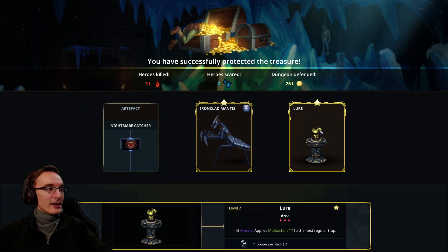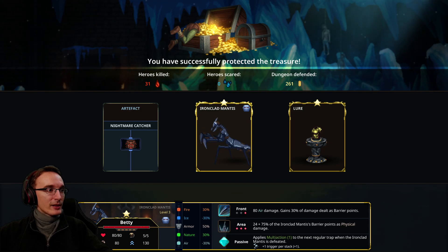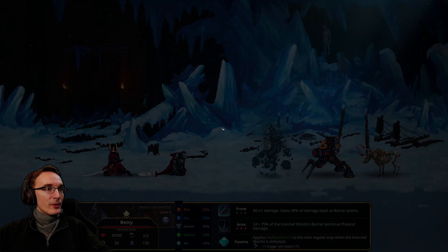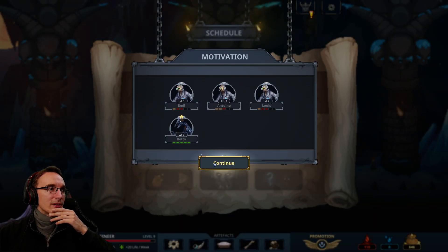What do we get? Another lure — I don't think so. Nightmare catcher. Also, that music was new, I think — haven't heard that one before. Still don't want the nightmare catcher, so I guess we take the ironclad mantis. Air damage in the front, area damage as physical damage with a bonus of barrier points — that could be useful. Applies multi-action to the next regular trap when it's defeated. I like that — that's a new room one creature probably.